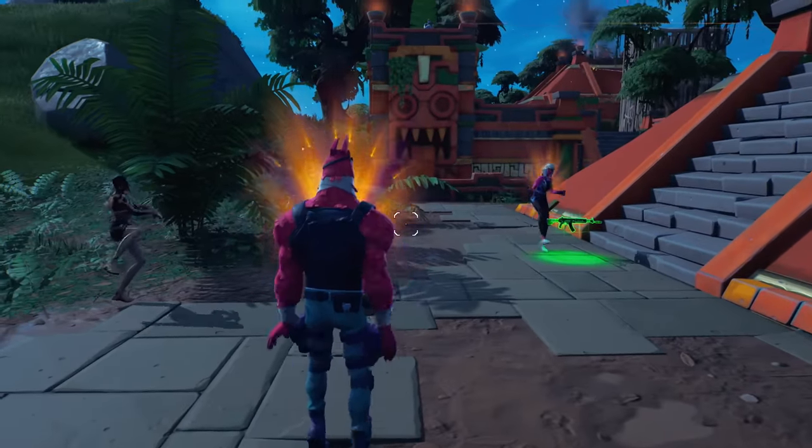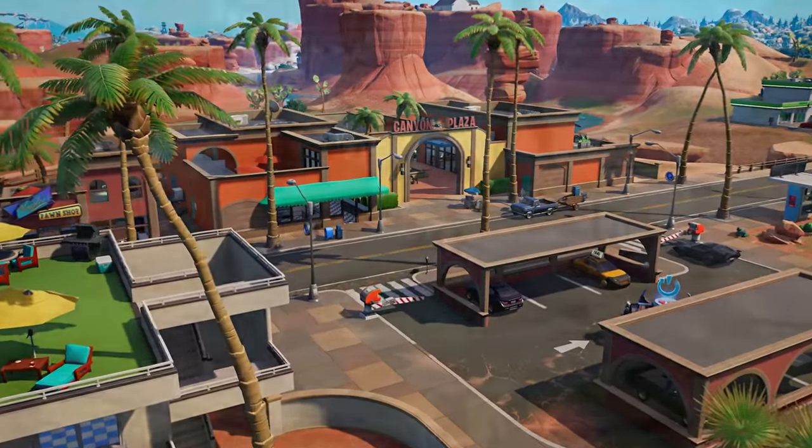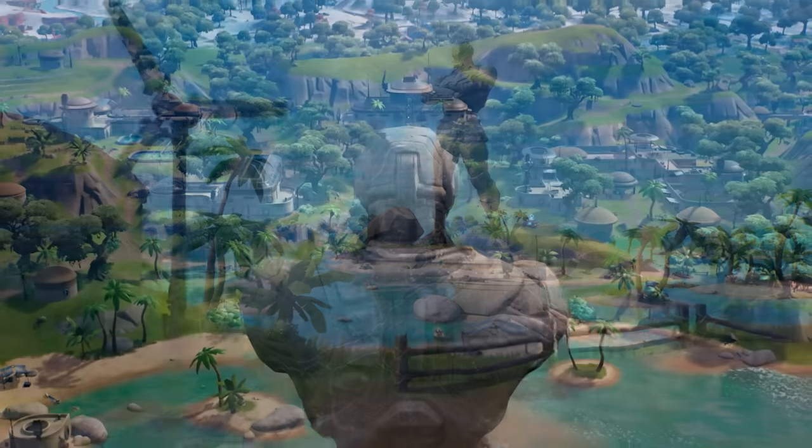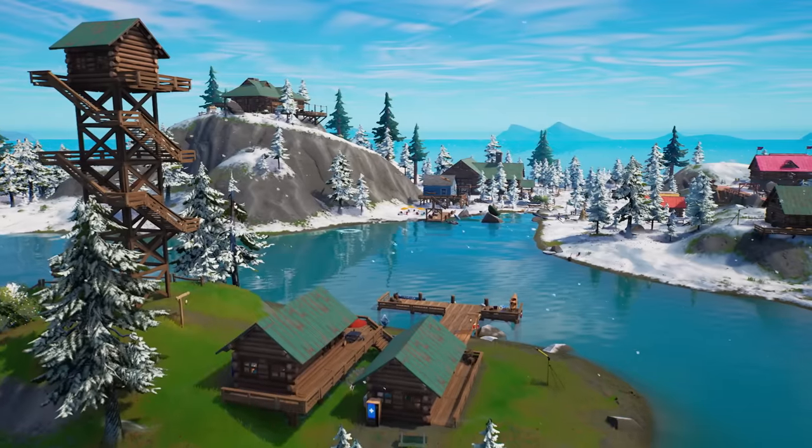Along with these features, the island is all new. Explore Sanctuary, Hidden Home of the Seven, and Spider-Man's home turf, the Daily Bugle, along with many more locations.